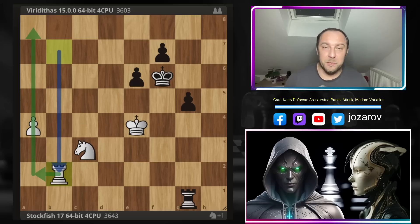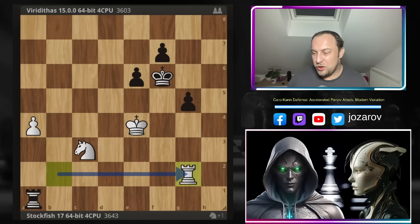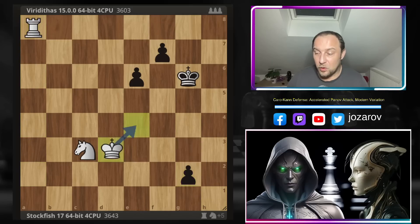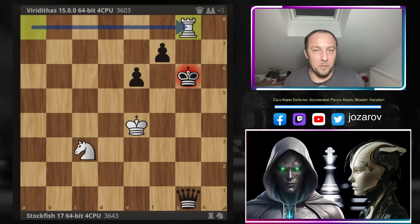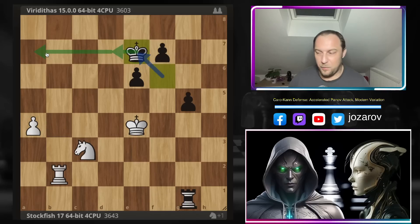What can black do now? If you try Ra1 to try to stop the pawn — in the game Ke7 was played — but if you try Ra1 then Rg2 happens; maybe you try Kg6 to push the f-pawn but with Ra2 you have to step back. White simply pushes the pawn further. Even in that scenario it's not working because the king is close enough to the action. If you promote, the queen would be lost to Rg8. You cannot go with your rook toward this pawn.